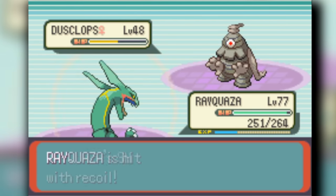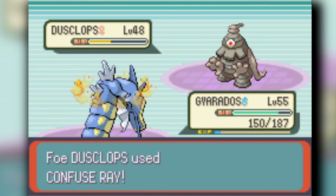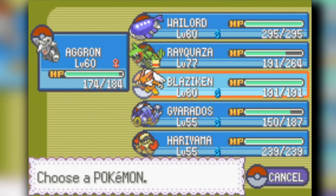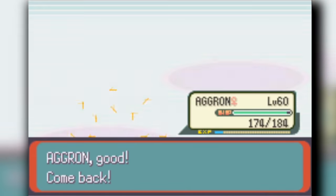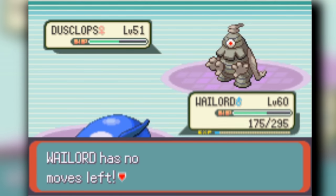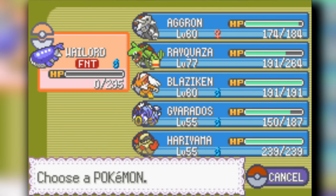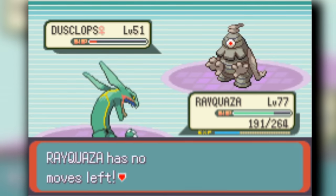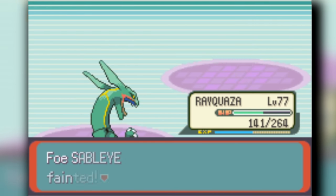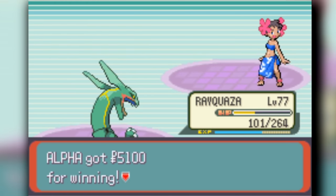We head into Phoebe's chamber — ghost type. Thankfully Struggle is no longer a Normal move so it hits Ghosts. Gyarados tries to 1v1 Dusclops but it doesn't go well, so we switch to Aggron to finish it. Wailord comes out next due to its high HP. A particular Dusclops has Ice Beam and Earthquake — dangerous — so Rayquaza handles it. One Banette tries to use Grudge on my Struggle, which doesn't accomplish much. Rayquaza one-shots a Sableye, which is surprising. Wailord finishes off the last Pokemon and we beat Phoebe.